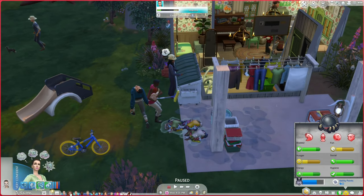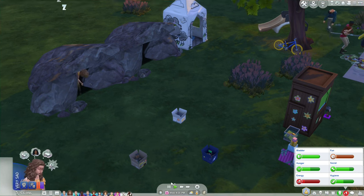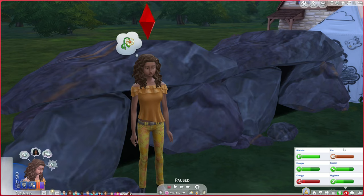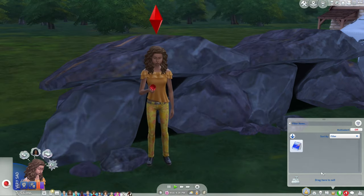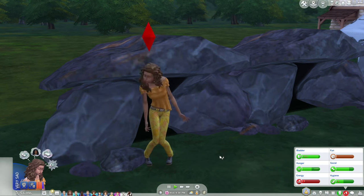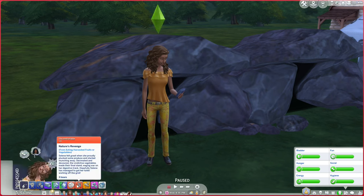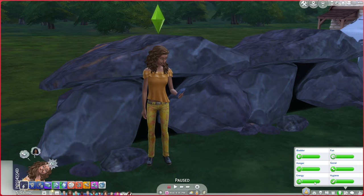We have to choose a household Sim to give the bizarre fruit to — maybe Selina. At least you're going to get some sleep, Selina. This is going to completely restore her needs and it's going to happen every night. We won't be able to cure her unless we do the entire StrangerVille episode, so we're going to have a permanent zombie. Actually, she's only possessed for three hours and then she's going to have full needs — so that's not that bad because her energy was completely gone.